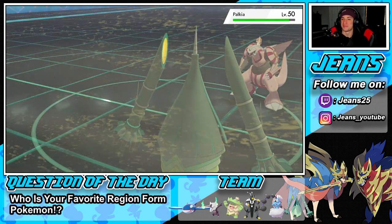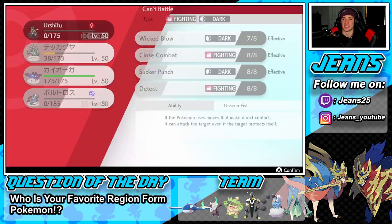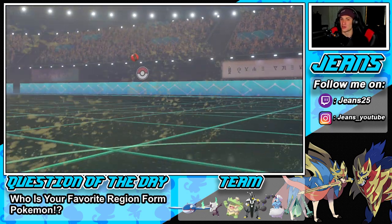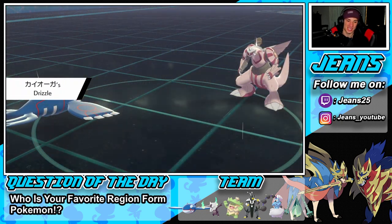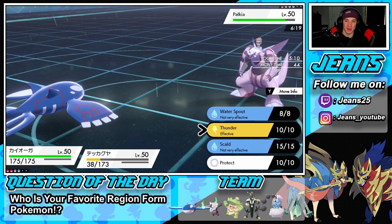We're getting out the Kyogre. Get this dude out of my face — even though I love Palkia. Gets me hyped for Shining Pearl and Brilliant Diamond. I can just drop a free Thunder here. He's Water type but Palkia's going to end up protecting. That was actually smart Protect. I'll give it to him. Fly can come out here and I honestly think Water Spout's going to do a little bit more damage. I'm just going to Water Spout and Rock Slide.